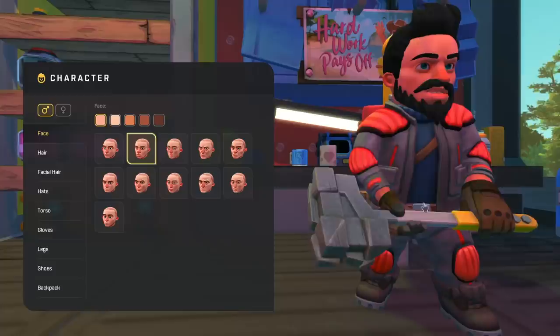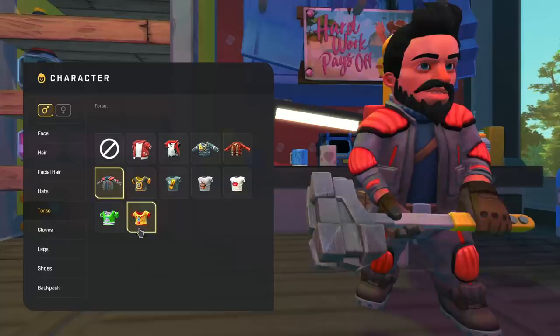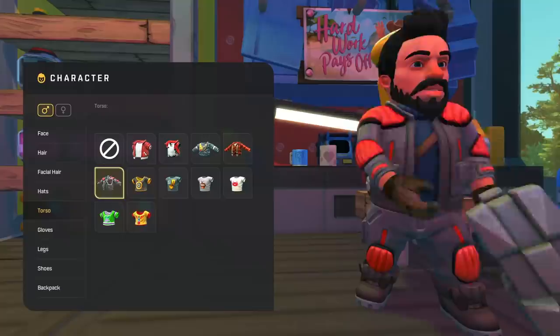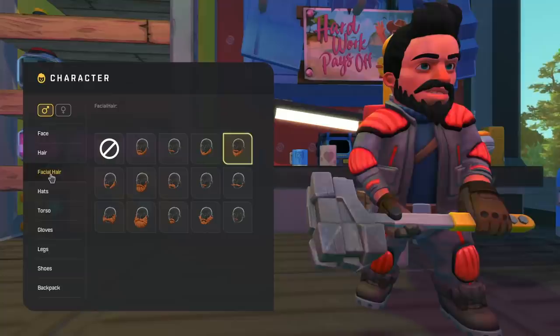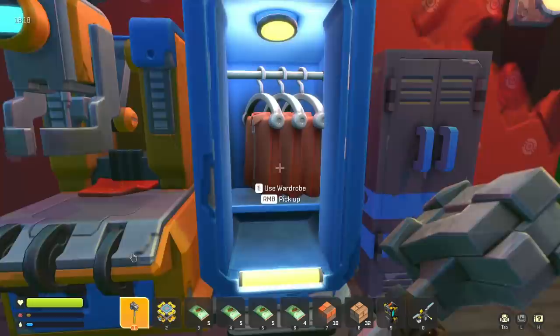I forgot to show you — I unlocked a couple more wardrobe items from the dress bots. I got the snazzy jacket to match the snazzy pants. No new hats, but I got some new shirts: the Team Broccoli t-shirt, the Totem of Farm Bot Heads shirt, and one other. I went with the original gloves, got the legs on, and we're rocking the big beard.